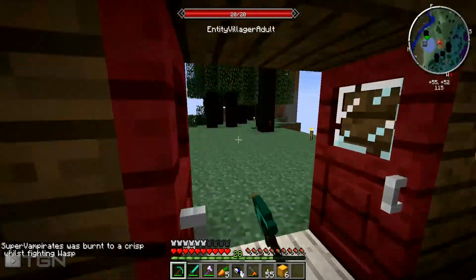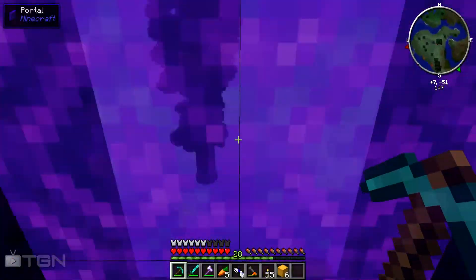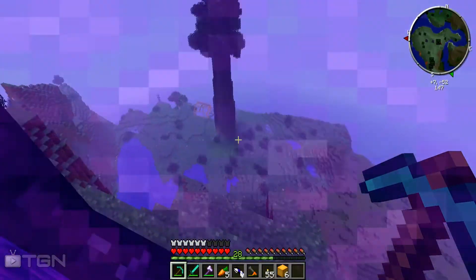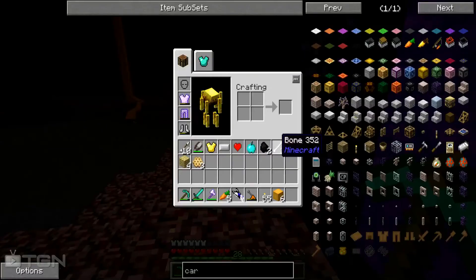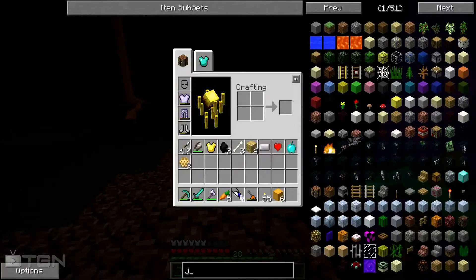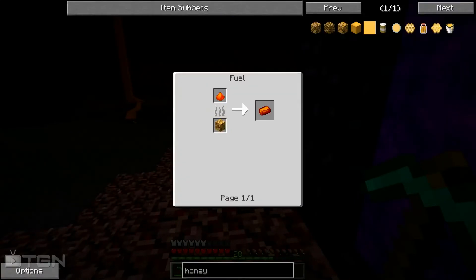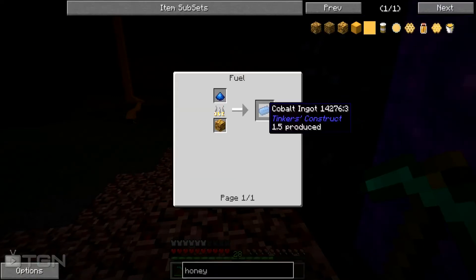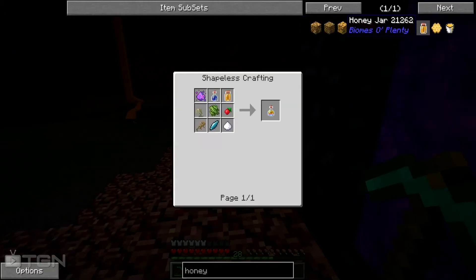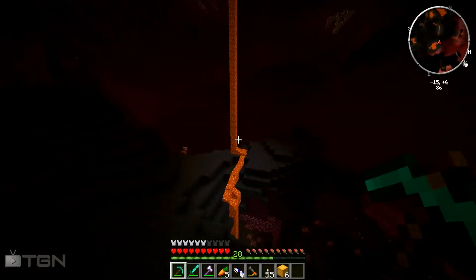I died — burnt to a crisp while fighting a wasp, what kind of thing is that! Let me fly back over. I'll fill up the quarry off camera to get maximum potential out of it. Can this honeycomb block do anything? Looking it up — honey block, filled honey, you can cook stuff with it, honey jar, ambrosia, honey bucket, empty honeycomb. Cool stuff!